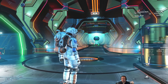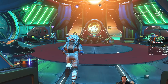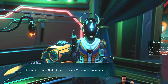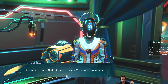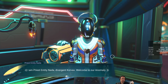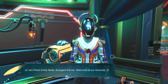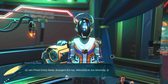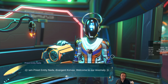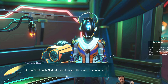There's a bunch of NPCs, some of which give you really powerful items and unlocks. And then there's an entire library of stuff you can unlock over there. Here is Nada. I am Priest Entity Nada, Divergent Korvax — welcome to our anomaly. The Korvax are sort of like a hive-minded robotic AI. There's a lot of backstory between the three species — the Korvax, the Gek, and the Vy'keen. I'm not going to reveal any of that to avoid spoiling the main storyline.